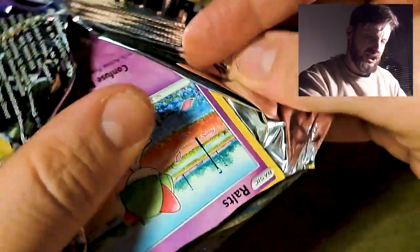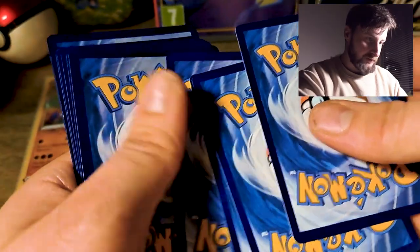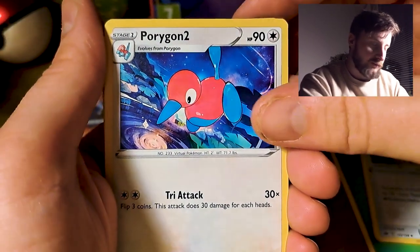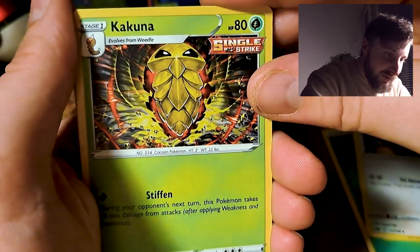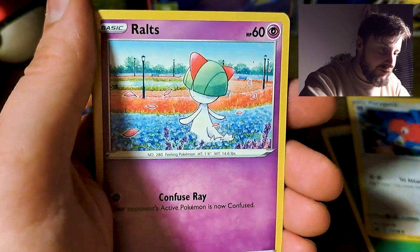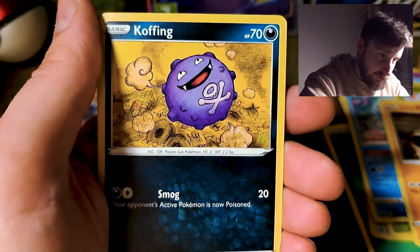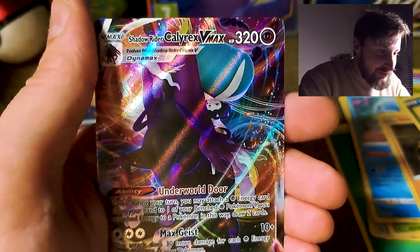Let's open up Chilling Reign this time. I don't know what the chase cards are in these. I know in Vivid Voltage it's like Pikachu, I guess. I think we will get a hit if it's the same — with the cards, I mean, like you can get a White Border or a Black Border or a Silver Tempest and it shows you if you will get a hit or not. Kakuna — oh my god, this is a crazy Kakuna card! Like, have you seen Kakuna being this way before? Ralts. Castform. Snubbull. Jamask. Coffee. One more Castform. Oh shit, we got the Galarian Calyrex VMAX — are you kidding me?